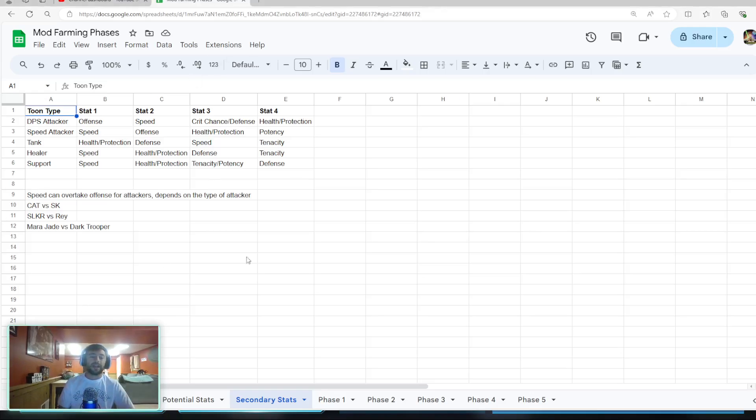Roughly, these are the stats that characters want. I have two different kinds of attackers: speed and DPS. A speed attacker would be someone like Commander Tano, comparative to Starkiller who's DPS. Supreme Leader Kylo Ren versus Rey — Kylo likes to be faster, and Rey really wants that damage per shot. Mara Jade versus Dark Trooper: speed versus damage per shot. With tanks, speed is still important but not nearly as much as your health and defense. Healers and supports like their speed, and then it changes depending on whether you want to keep healers alive or have supports land debuffs. Understanding your primary stats, secondary stats, the matching principle, and having that patience is key.